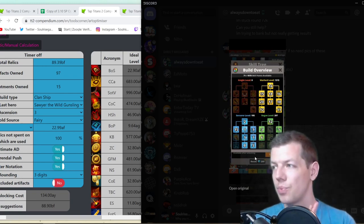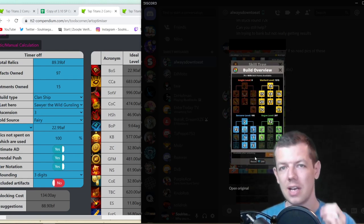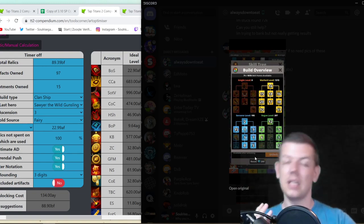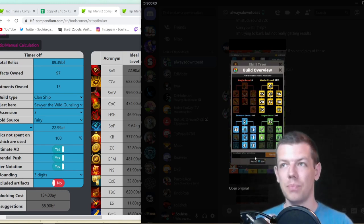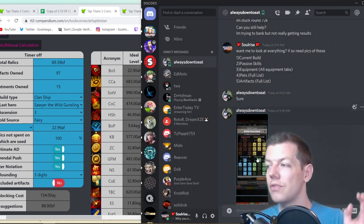Looking at your build, Always Down to Eat — it looks pretty good to be honest. You've got a good amount of Fairy. The only tweak I might suggest is putting skill points into Poison Edge to help splash through bosses. But because you've got quite a lot on Warlord it probably wouldn't make much difference. Alternatively, we could look at changing the whole build to a Heavenly Strike build for pushing. That's an active build, so it depends how active a player you are — it could push you a few hundred stages more.